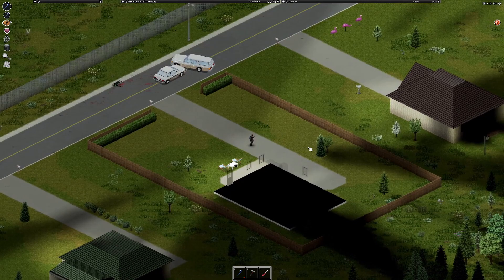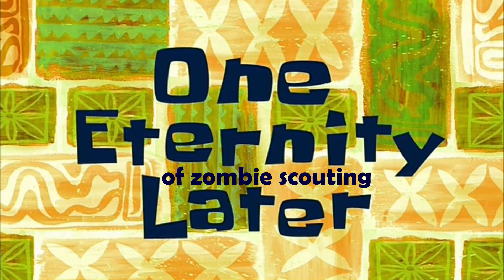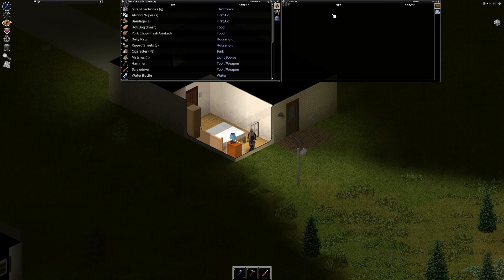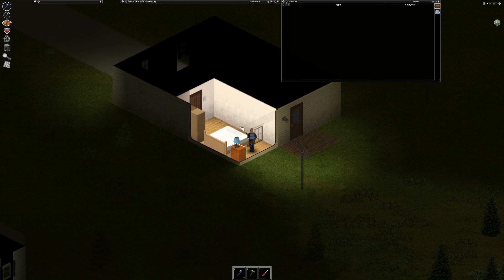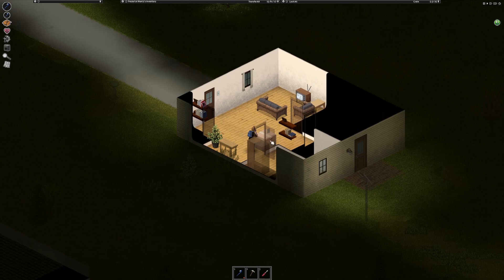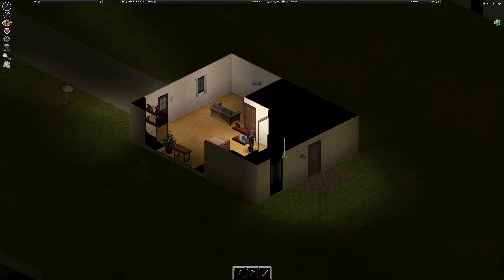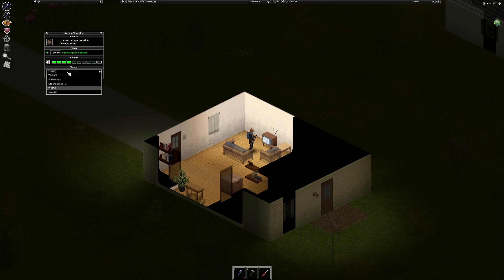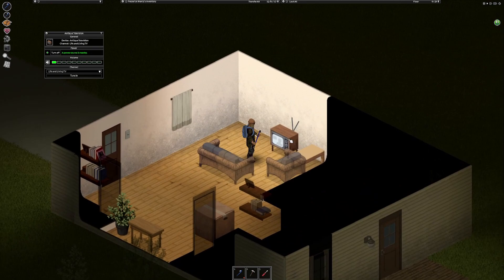I'll definitely check around it first to see if there are any zombies nearby. The alarm didn't go off — actually, you know what, I'm going to leave that closed. I was going to leave it open in case I need to run out, but I don't want a zombie to come in behind me. No zombies in this main area — that's good. I'll close these curtains.